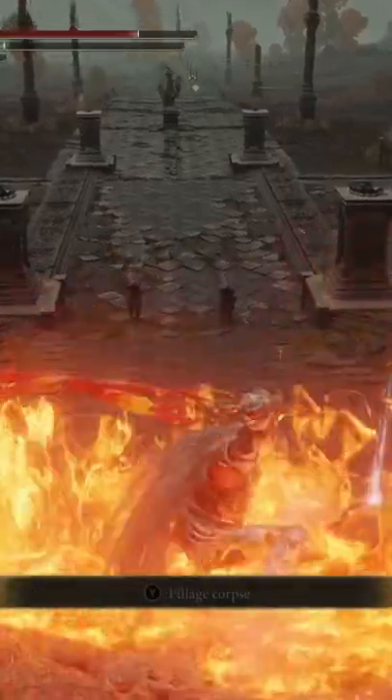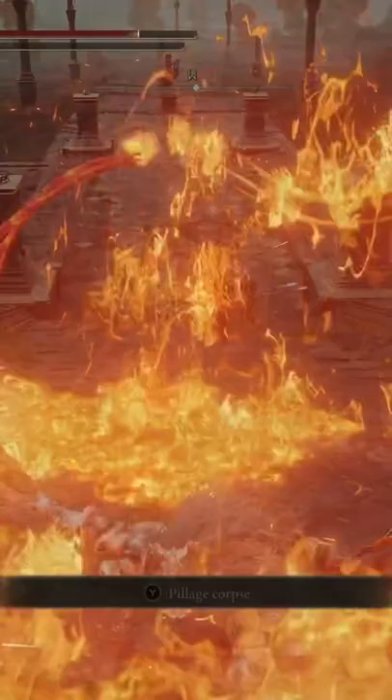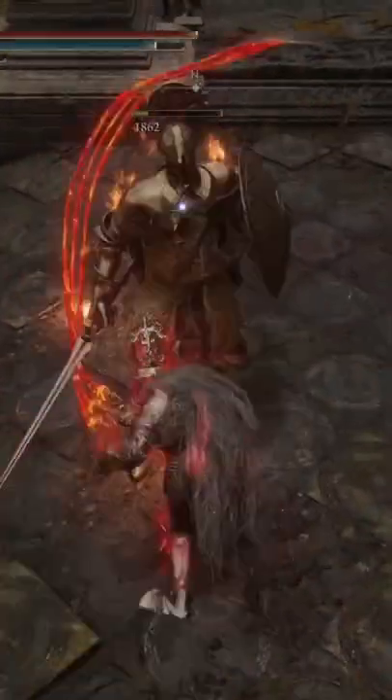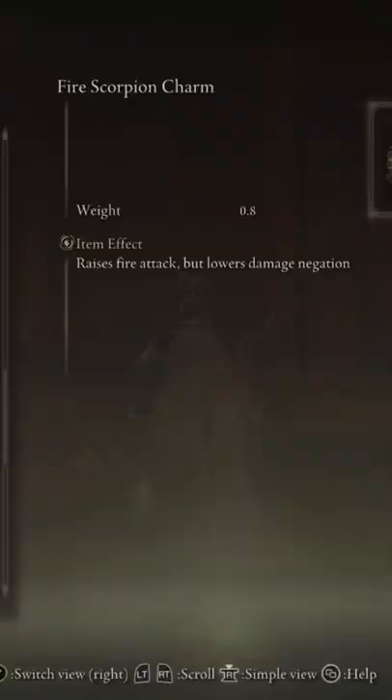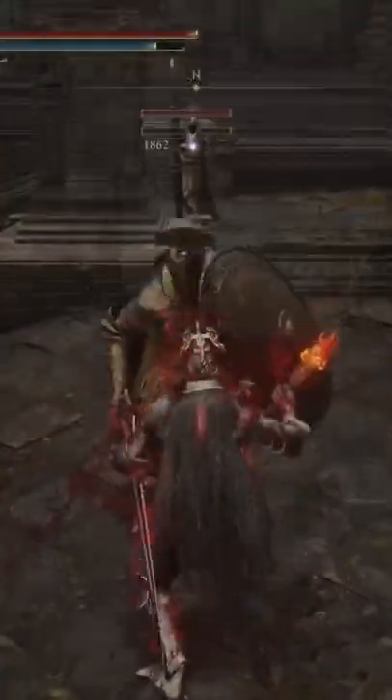The Ash of War that comes on it is called Sea of Magma. When you do this, it whips the weapon in a circle around you, forming lava pools. Any enemy caught inside will take massive fire damage. So when paired with the Fire Scorpion Talisman and Flame Grant Me Strength, you can rack up some absolutely insane DPS.